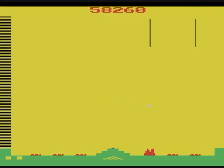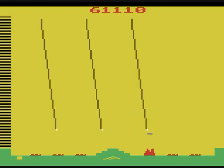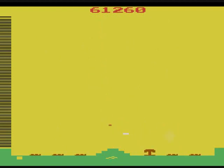Once you lose all cities and haven't gained enough points to get an extra city, your game will end — once all the enemy missiles have dropped down. Some of the color schemes are really ugly at this point — that mustard yellow is blech.